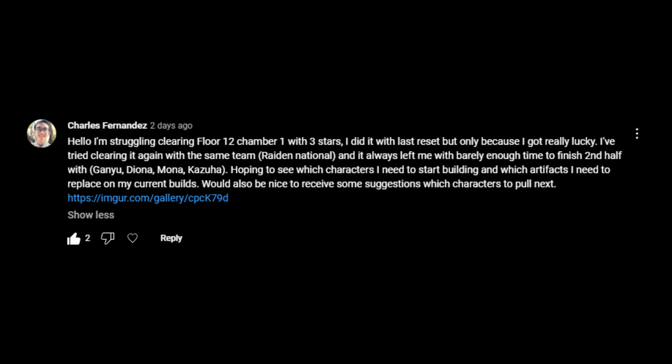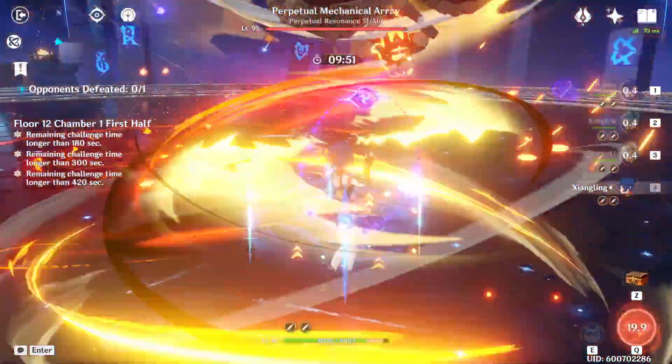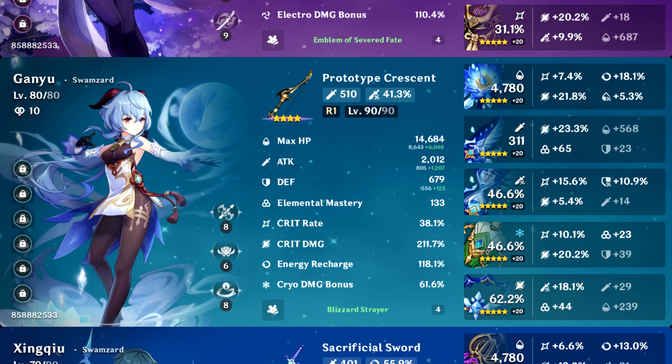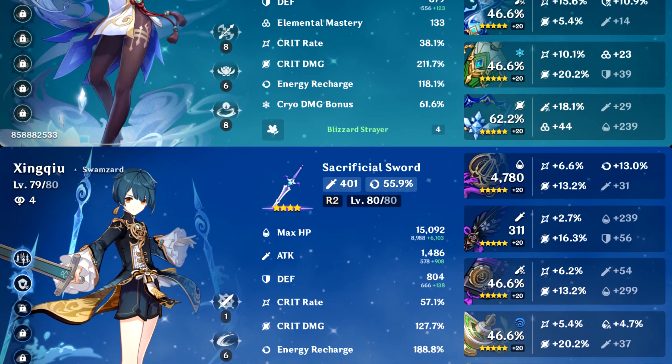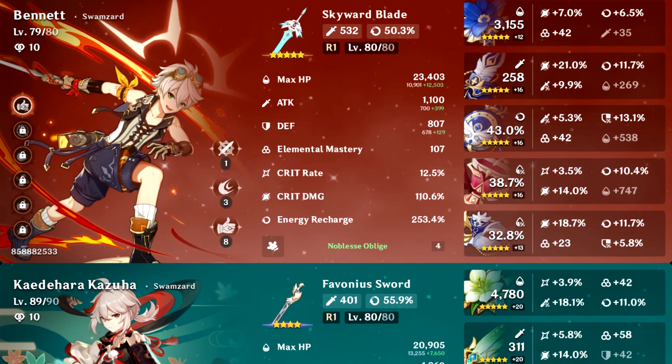Last but certainly not least, we have Charles Fernandez, and they said: I'm struggling clearing Floor 12, Chamber 1 with 3 stars. I did it last reset but only because I got really lucky. I've tried clearing it again with the same team — Raiden National — and it always left me with barely enough time to finish the second half with Ganyu, Diona, Mona, and Kazuha. Hoping to see which characters I need to start building, which artifacts to replace, and which characters to pull next. Since you are using Raiden National for the PMA, I'm hoping the rotation advice I just shared for Emily the Strange can also apply to you. Your builds look very solid to me — it's pretty clear that you know which artifact sets and main stats to use on each character. The team comps you've picked out and the characters you've prioritized are also great choices. I think a lot of it comes down to practicing those rotations and hitting those ER thresholds.